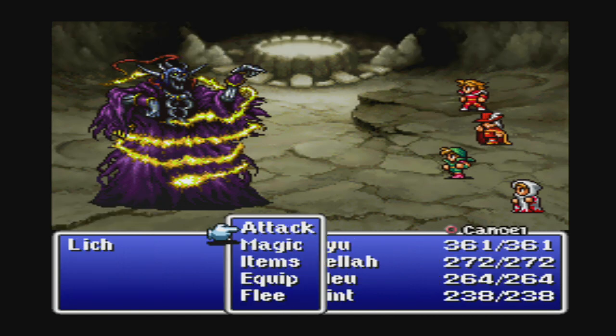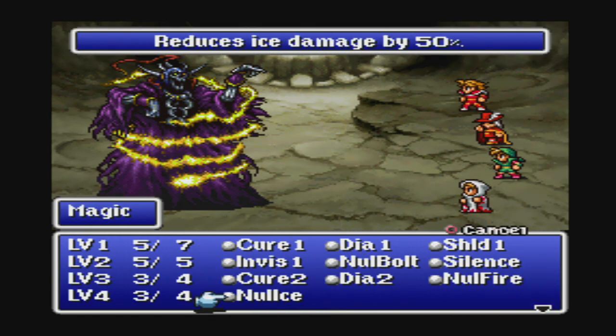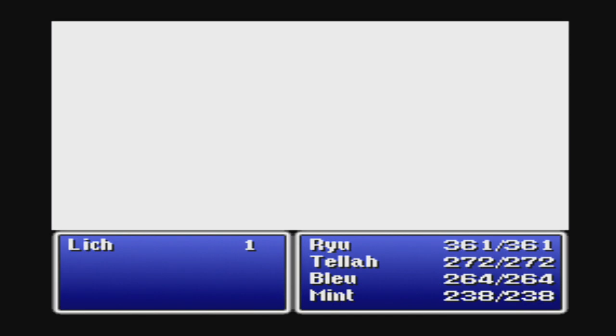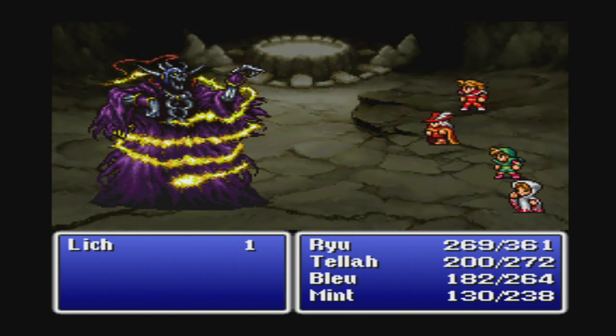We want to Haste up the Warrior and then attack. If we can get Null Ice off first, we can save ourselves a lot of damage. After he casts Ice 2, I think the next spells are Sleep and then Haste, then Thundara. Hopefully no one dies.